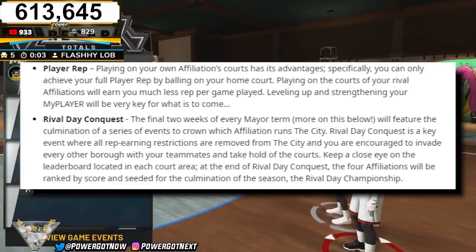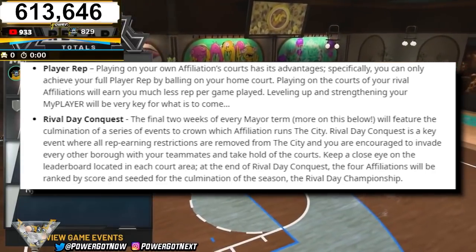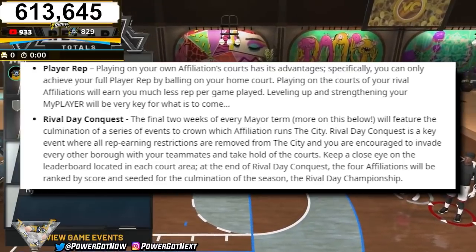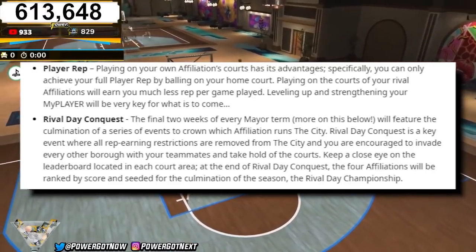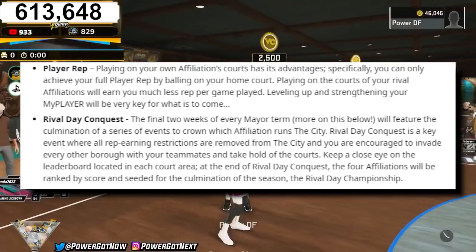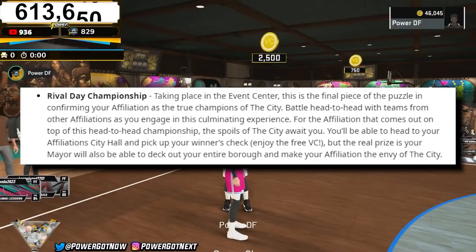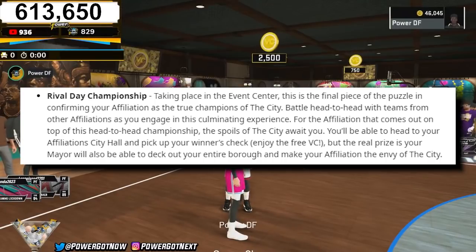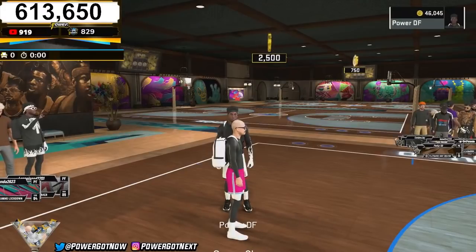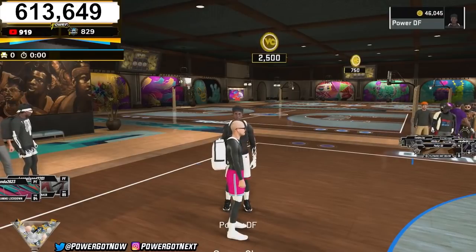There's a Rival Day Conquest event. The final two weeks of every mirror term will feature a series of events to crown which affiliation runs the city. During Rival Day Conquest, all rep earning restrictions are removed and you're encouraged to invade every other borough with your teammates and take hold of the courts. At the end, the four affiliations are ranked by score and seated for the Rival Day Championship, held in the event center. The winning affiliation gets free VC, and their mayor gets to deck out the entire borough.